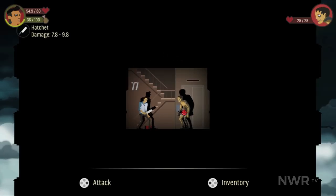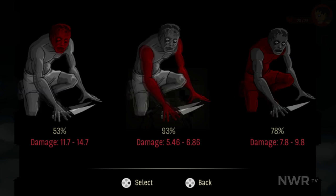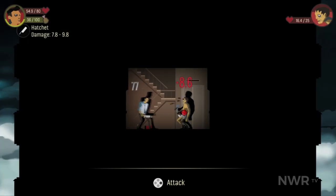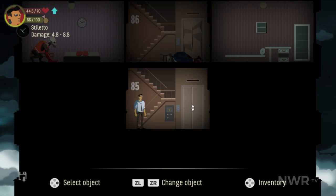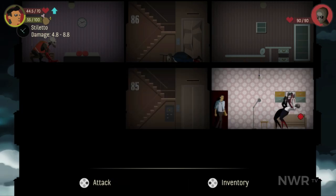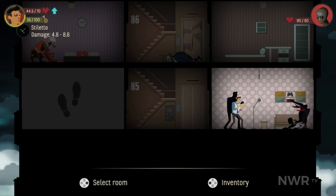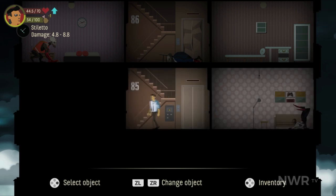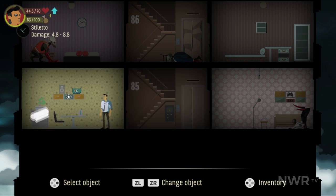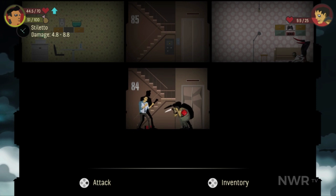Fights are not all that interesting to watch or play, but make up for it in the moment-to-moment tension and risk assessment required when it comes to engaging an enemy in the first place. Each floor is comprised of three rooms, and under most circumstances you cannot see what's in a room until you've entered it. If an enemy is encountered in a side room, the player may simply choose to leave, though this will open them up for an opportunity attack from behind. Enemies encountered on the center staircase must be killed in order to progress.